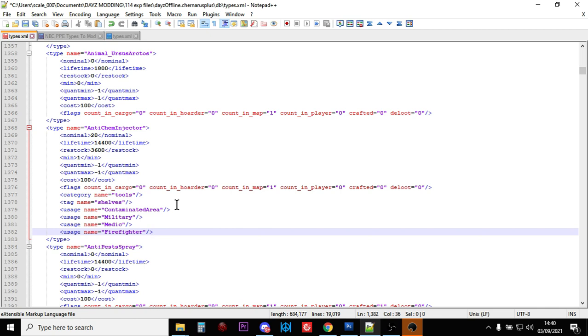So there we go - the NBC PPE. We've looked at how to add more NBC suits, how to add more gas masks, gas mask filters, and the anti-chem injector too. So save the file, upload it to your server, restart it. Now remember, until 1.14 goes live on public servers and on private servers, this won't work - it only works on experimental. But hopefully by the time you watch this, 1.14 and beyond is live and you'll be able to have some fun in these very nasty toxic zones. Put any questions and comments in the section below the video. If you enjoyed the video, hit like, and if you want to see more, press subscribe - and I will see you again soon.